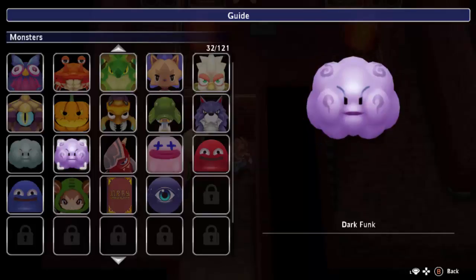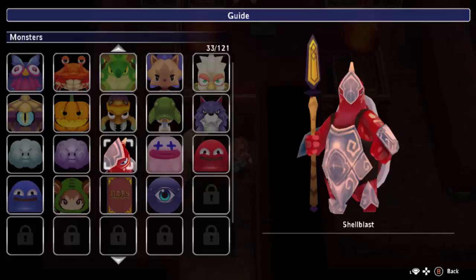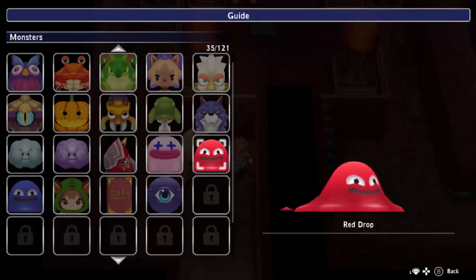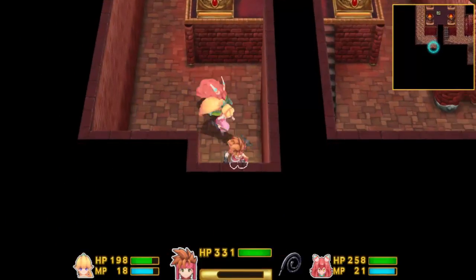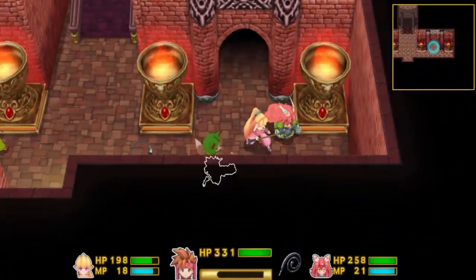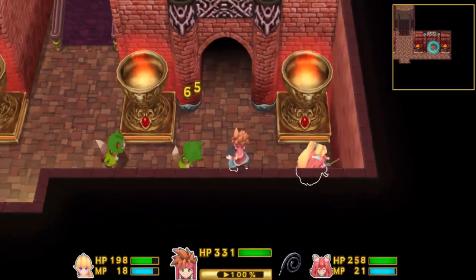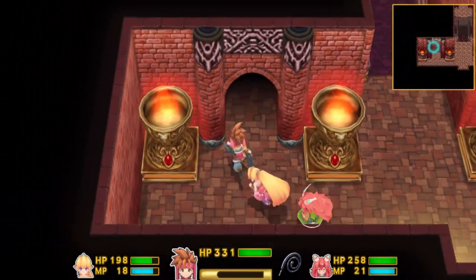There's a Dark Funk right next to the Bluster Gas — same enemy, just a different element. And of course a red drop taking its time to appear. Let's head back the other way — I just wanted to make sure I didn't miss anything. The only thing we missed was a bunch of damage, so yeah.